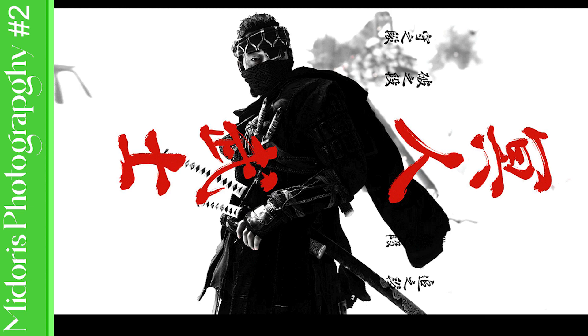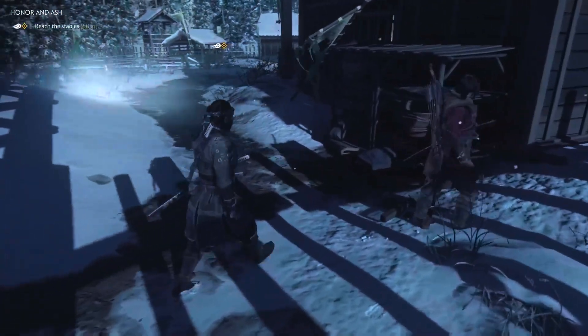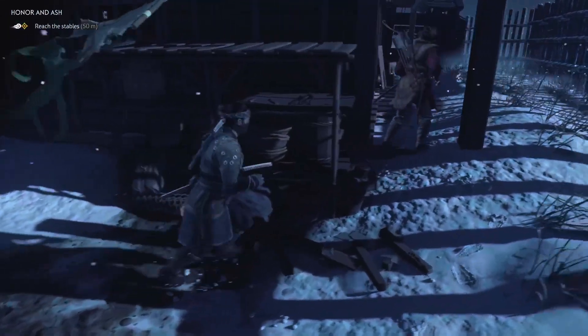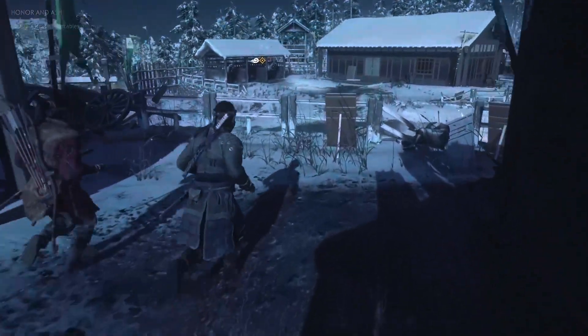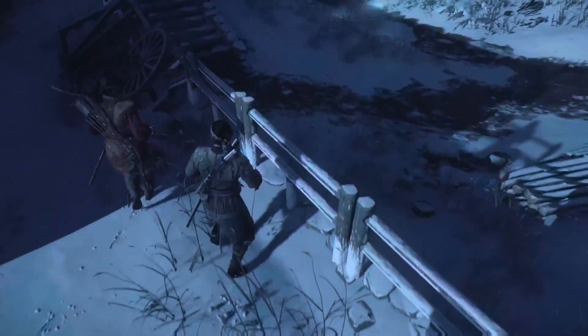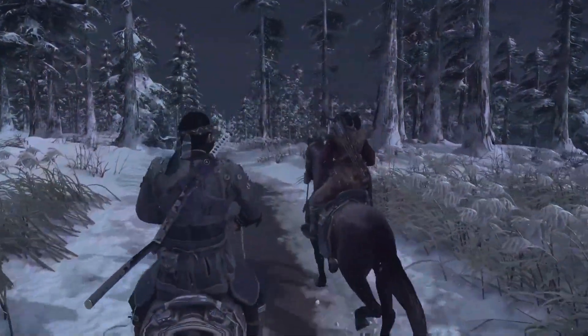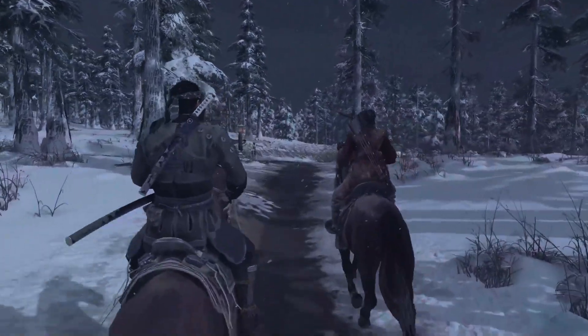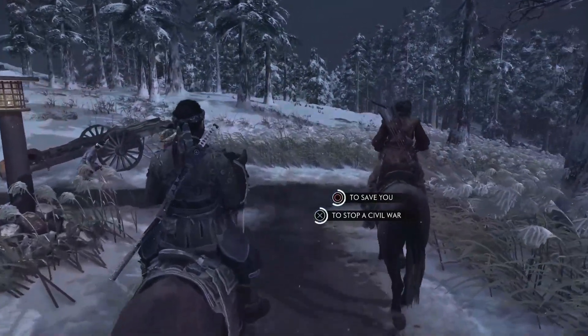This week's episode is going to feature Jin Sakai from Ghost of Tsushima. For this particular piece, I wanted to do a sort of poster-style photography — something very graphic that almost looks like it wasn't taken with a camera or an in-game screenshot, but more like a graphic design poster for one of those Japanese or Chinese kung fu movies, or samurai movies from the past.